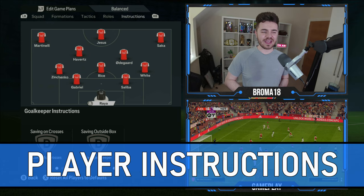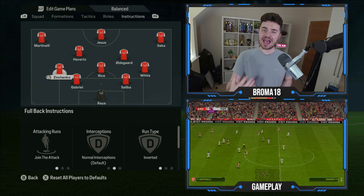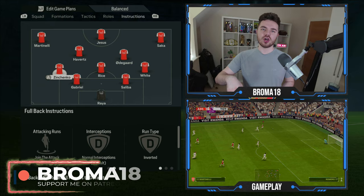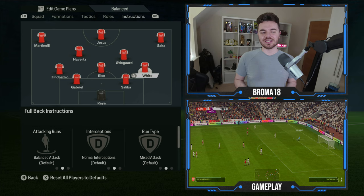Starting with David Raya in goal, he's on comes for crosses and sweeper keeper. The two centre backs need no instruction changes. For the fullbacks, Zinchenko is the out-and-out inverted fullback — his attacking runs are on join the attack and his run type is inverted. Ben White or Tomiyasu on the other side is a bit different, overlapping more, so he's on balanced attacking runs with run type on mixed attacks — no further changes needed.